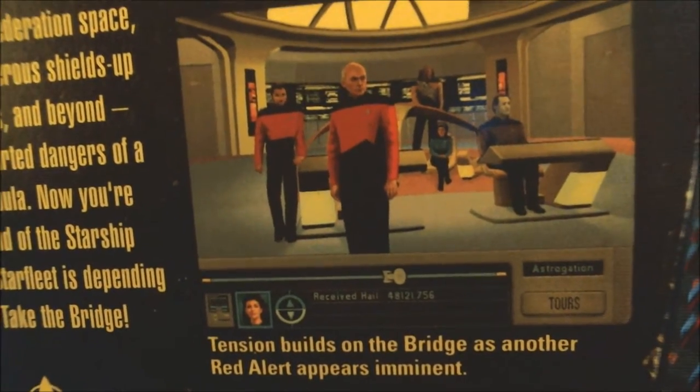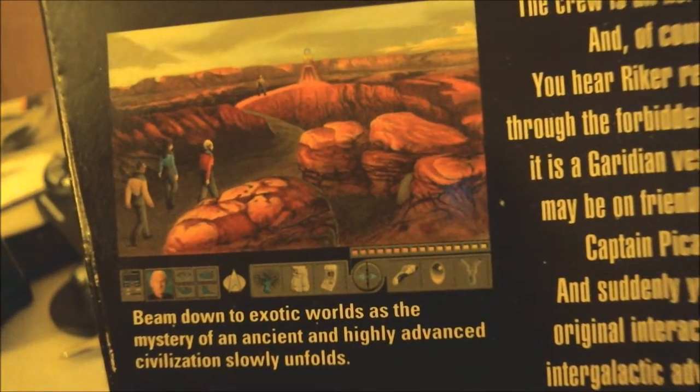Pick the right combination of talent for each critical away team mission. Attention builds on the bridge as another red alert appears imminent, beamed down to exotic worlds as the mystery of an ancient and highly advanced civilization slowly unfolds. It also says open hailing frequencies and prepare for the unexpected. Now inside this box, which opens kind of strange — you'd figure it would open at the top, but it does not. It opens like so, at the side.